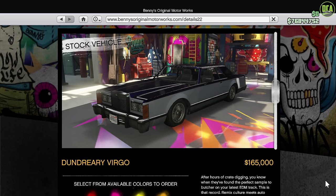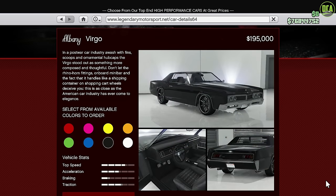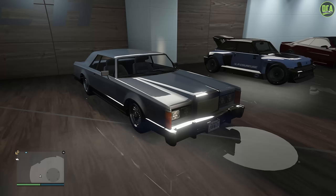For those of you who don't know, on Legendary Motorsport we have the regular Virgo, which can be a bit confusing. However, the regular Virgo is in the Albany brand whereas the Virgo Classic is in the Dundreary brand. So it can be a bit confusing — a regular Virgo and a Virgo Classic, both different brands — but that's Rockstar logic for you.